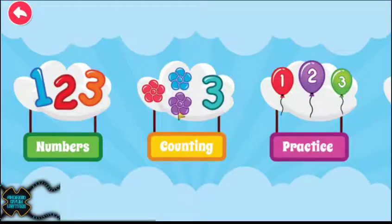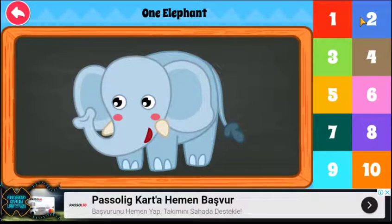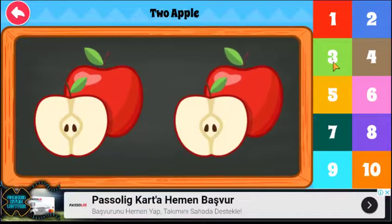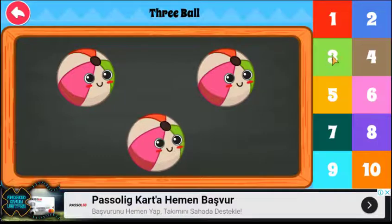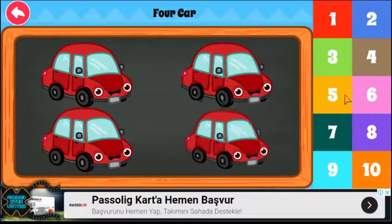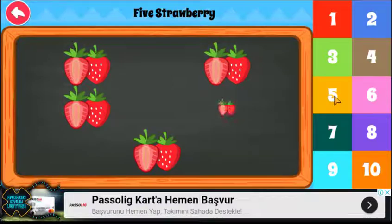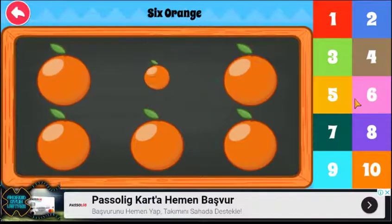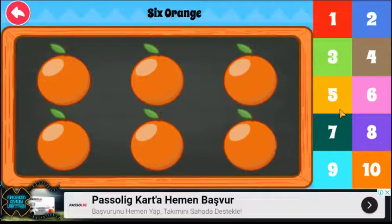Let's Count. One elephant: one. Two apple: one, two, three ball: one, two, three, four car: one, two, three, four, five strawberry: one, two, three, four, five, six orange.